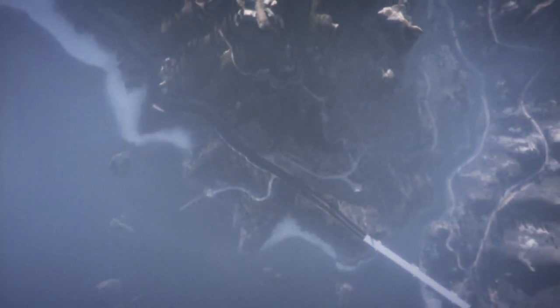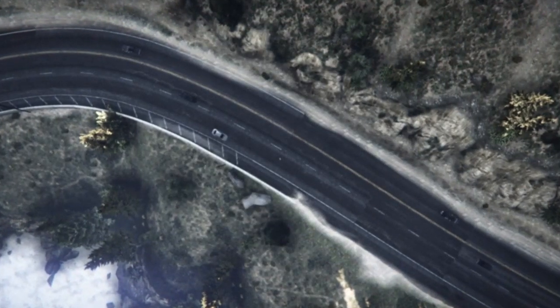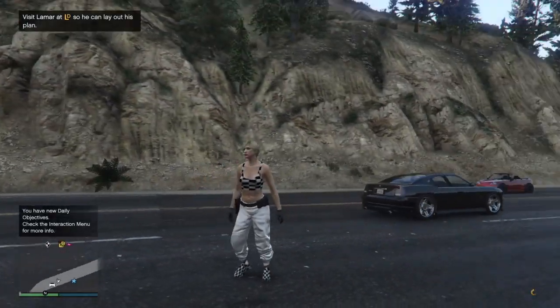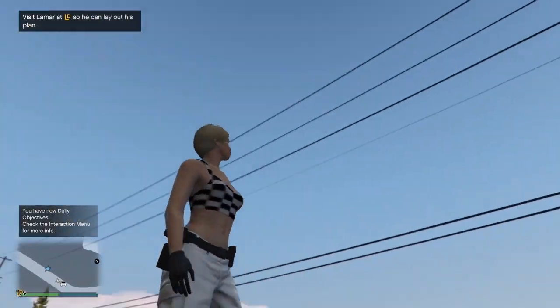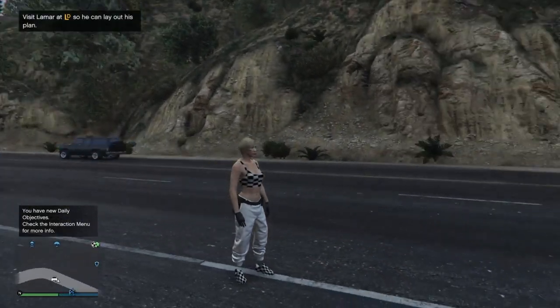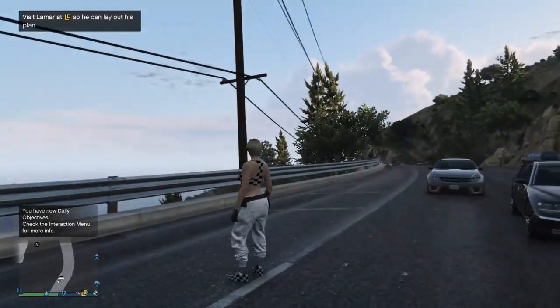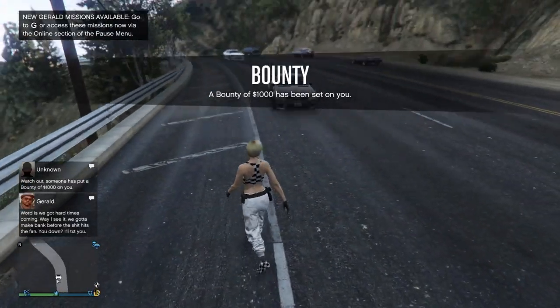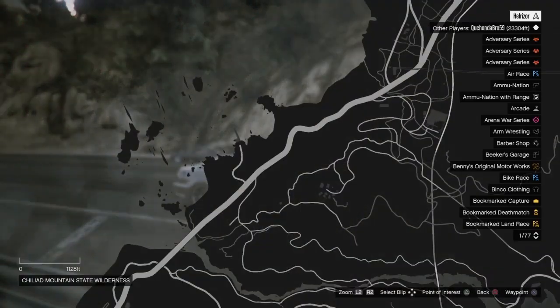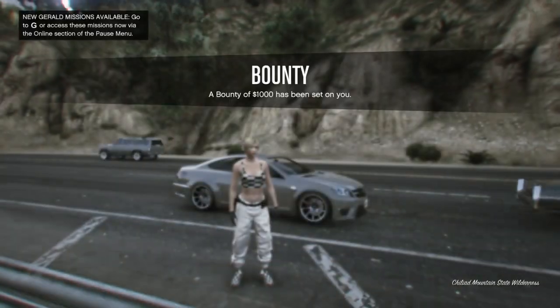You won't see the outfit on your female character inside the little photo area, but you will once you spawn in. As you can see, we're spawning in and you should spawn in with this outfit — it has the white joggers, the checkered shoes, and even the top belt if you look down by the waist.